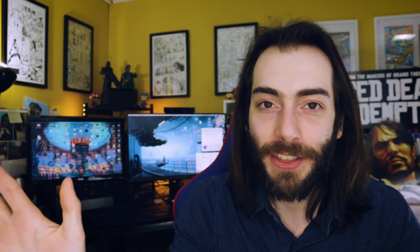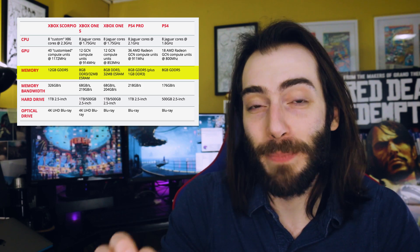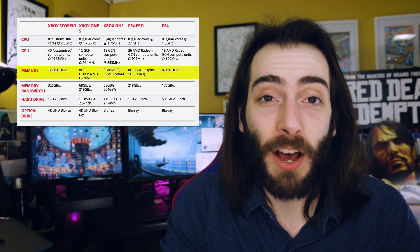This is precisely what made the original Xbox One such a pain in the ass to develop for, and why ESRAM was completely scrapped in the Scorpio altogether. Now we're looking at a whopping 12GB of GDDR5 memory, which should be more than enough to compensate.